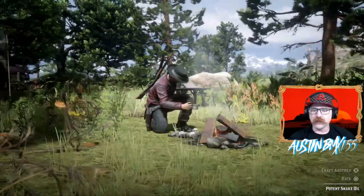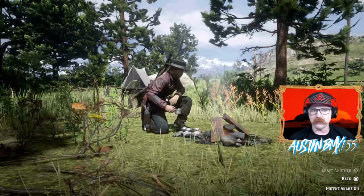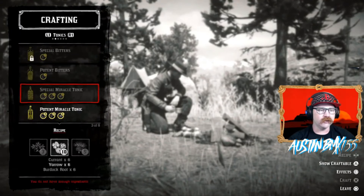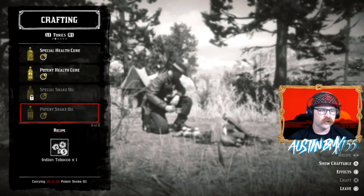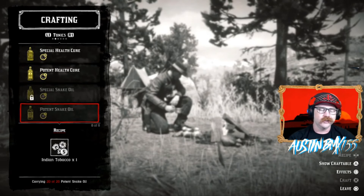There we go — I think we've made about five now. Let's check — nope, we can't make any more. If we look at the bottom here it says we're carrying 20 of 20. We had five more Indian tobacco on us so we did make five potent snake oils. Super easy to get in here and make those.